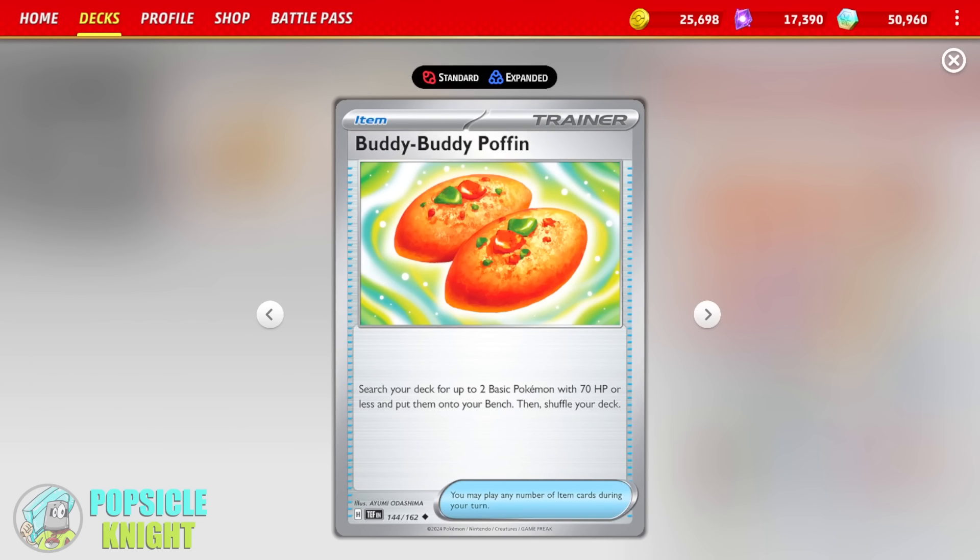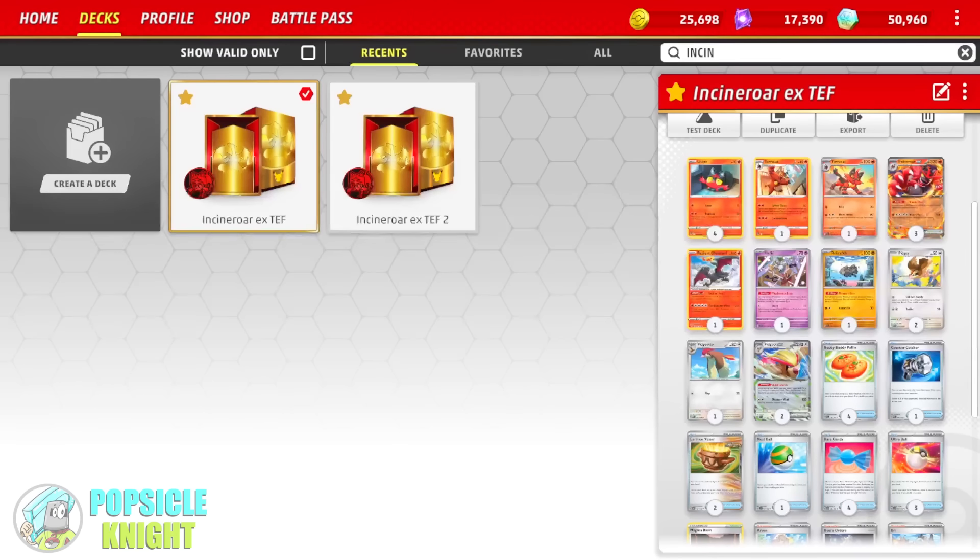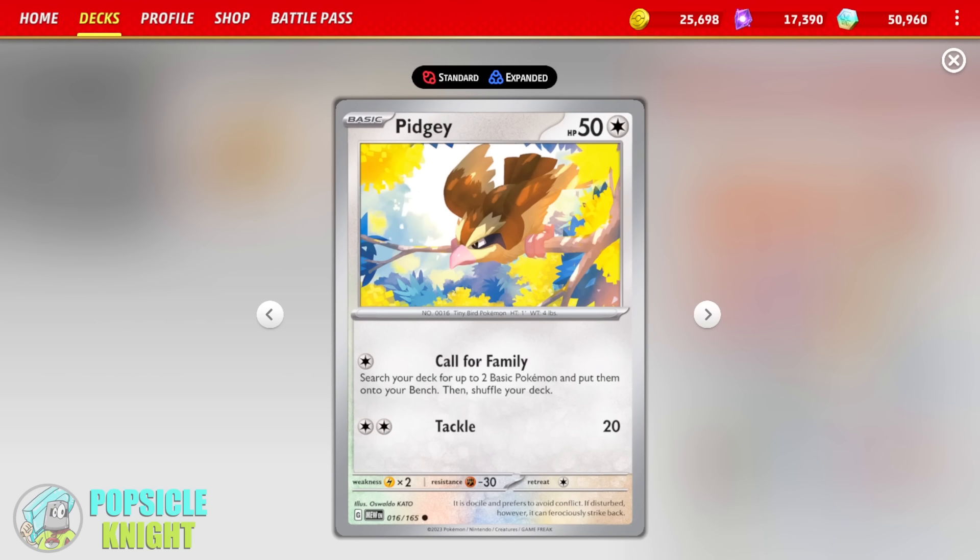Now with the Temporal Forces expansion set, we also got the new Buddy-Buddy Poffin. I think this is actually an upgrade to Battle VIP Pass. Battle VIP Pass can get any basic Pokemon from your deck, but you can only use that on your first turn. However, Buddy-Buddy Poffin is so great for any Stage 2 builds because those basics typically have 70 HP or less. So with this, you can search your deck for up to two basic Pokemon with 70 HP or less and put them straight to your bench. You can set up your Littens and also your Pidgeys. And Pidgey can also use Call for Family to search your deck for up to two basic Pokemon to put on your bench.